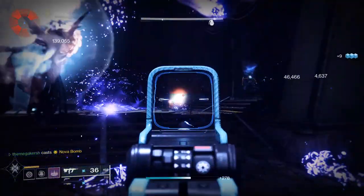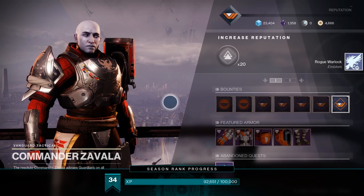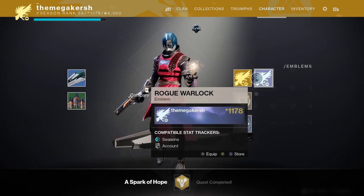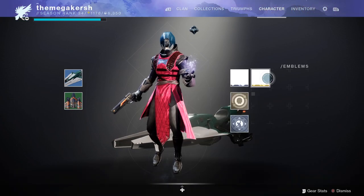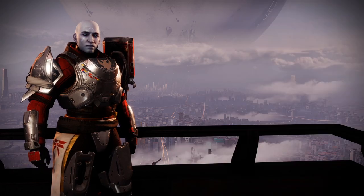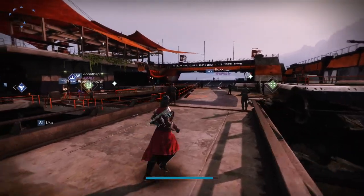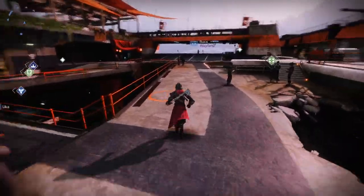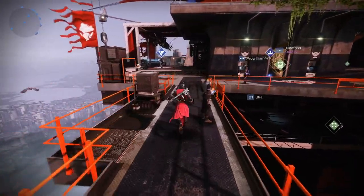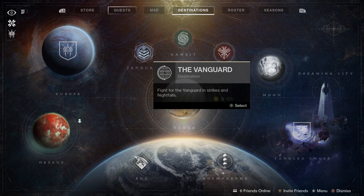Head back to the Tower — everything should now be unlocked and you're free to explore and speak to all the NPCs. That completes the New Light experience, but you have some nice quests to do, including the Chaperone exotic quest. Zavala has a Strikes quest, Lord Shaxx has a Crucible quest if you like PvP, and the Drifter has a Gambit quest line. Try out each game mode, pick one you like, and let's look at the different game modes in more detail.